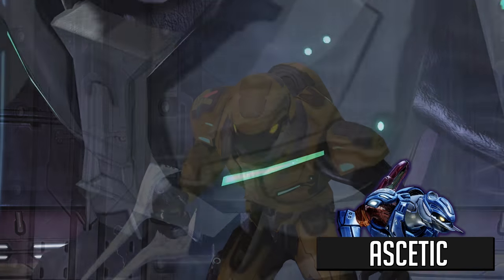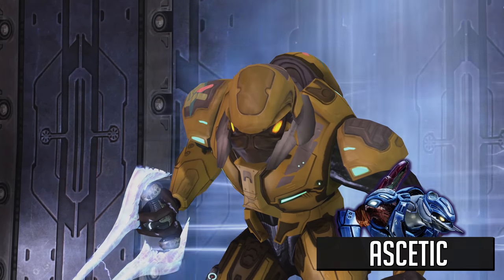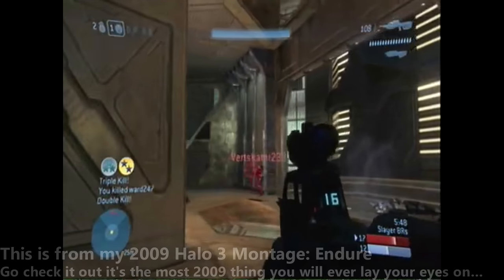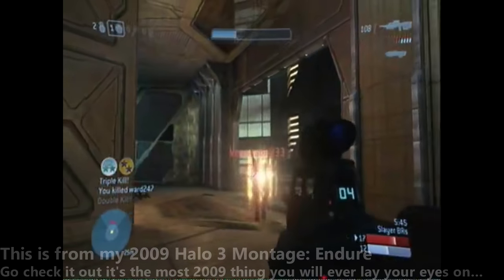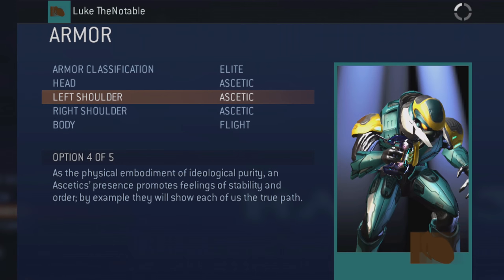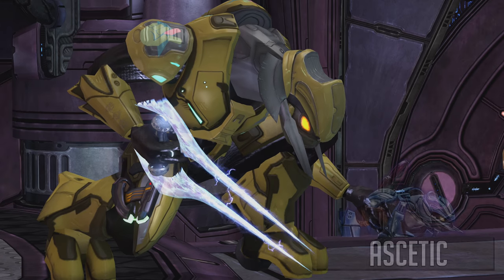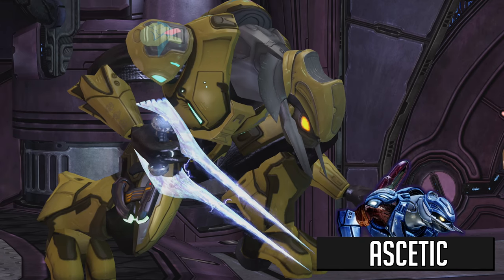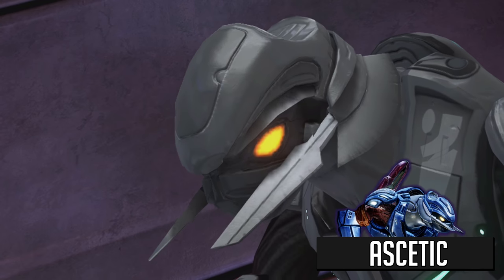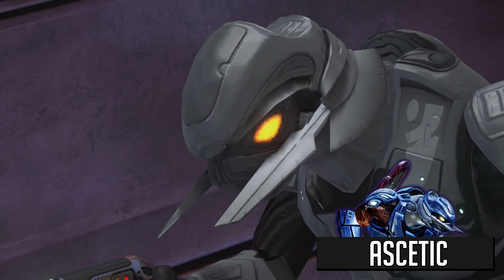I used the ascetic armor for multiple reasons. One, it had a good achievement behind it — in order to get the ascetic armor shoulders, you had to get an overkill in Lone Wolves, which back then was pretty tough. And two, it just looks badass. How can you not look at that and think you want to wear it in matchmaking? And if you know the deeper lore, it's even cooler. The ascetics were a deeply religious group of elites — an ancient order that was officially disbanded with the formation of the Covenant, but secretly kept their traditions alive. And they got face knives!